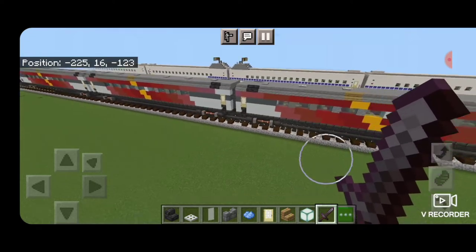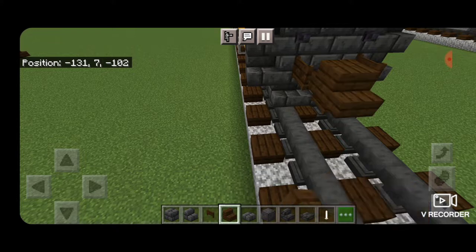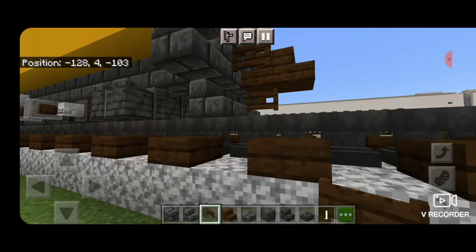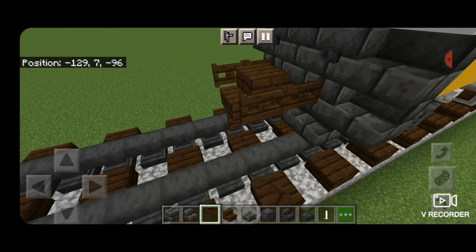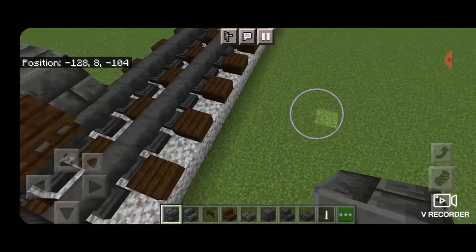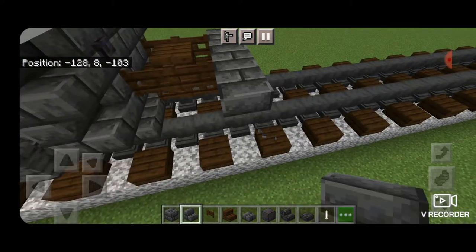Let's get right into the build. As usual our first step is the coupler, so we're going to take out a dark oak stair, come up behind the locomotive and place it right here. Then underneath that a dark oak fence gate, and also a dark oak fence gate on either side of this coupler. Behind that we're going to put three deep slate brick blocks on the second layer in the middle. Then on the outside of that we're going to put an upside down outward facing deep slate brick stair — make sure it's facing outward — same thing on the other side.